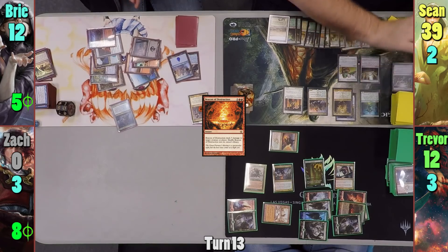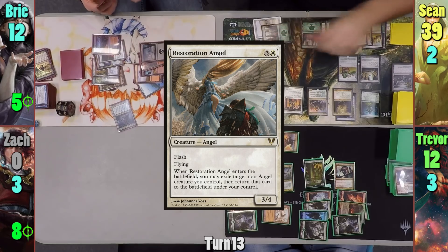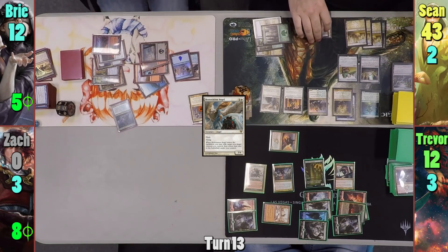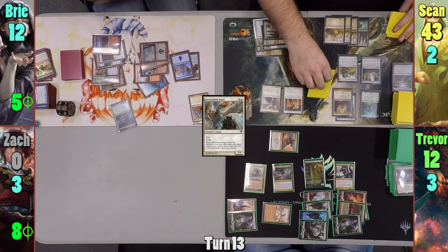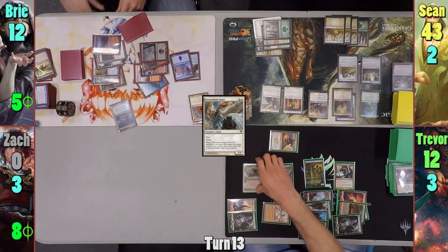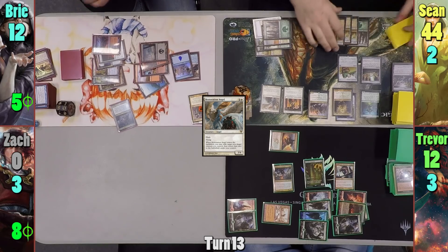Sean scrys and bottoms a card. He casts Restoration Angel, paying one green as he casts it to draw. It enters and he gains four life, uses the Well trigger to pay three mana and draw three cards. He then blinks the Night of Autumn, having it blow up Trevor's Survival of the Fittest and gaining another one life from Trostani. Sean plays a land and passes.